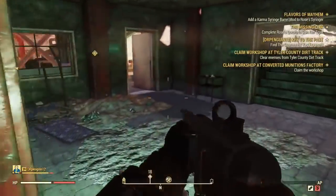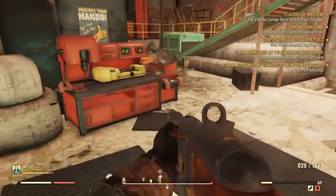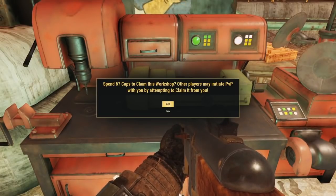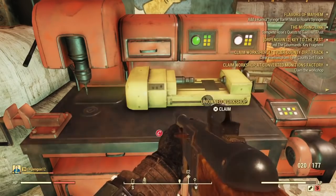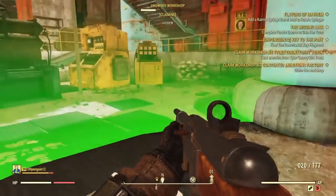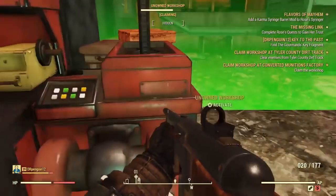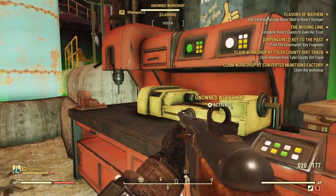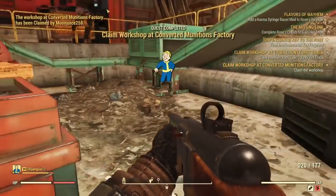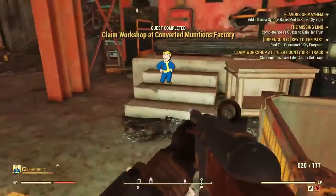Once you get into the Munitions Factory, head inside and the first thing you're going to want to do is Claim the Workshop. You're going to want to have some caps — I think it was 67 caps to claim the workshop. If you have no idea what a workshop is, it's like your camp but you can build outside of your camp as well. Once I claimed the workshop, a green circle appeared around me and a bar started going up. Keep in mind that if there are other players around, they can actually come and kill you — it kind of initiates PvP. So make sure you have some buddies, or just make sure no one's nearby on the map.